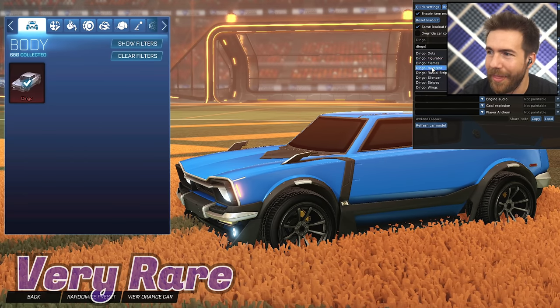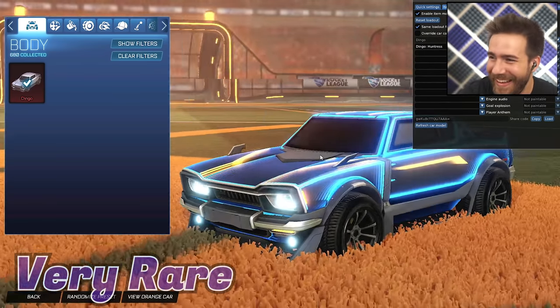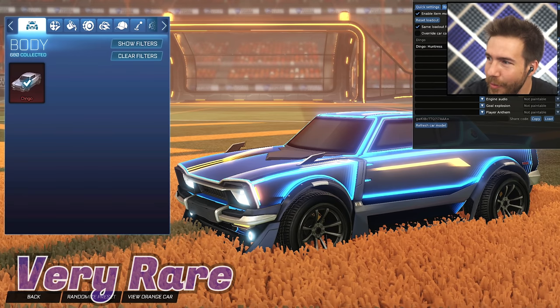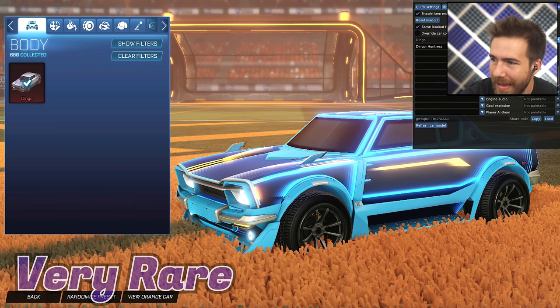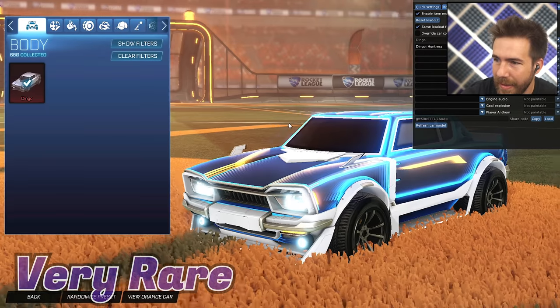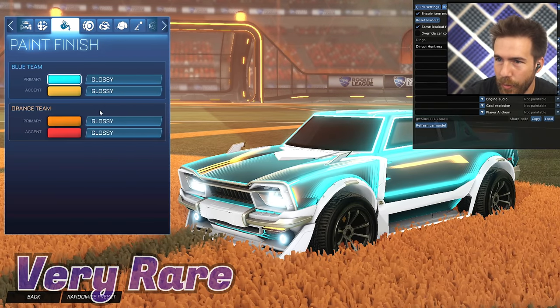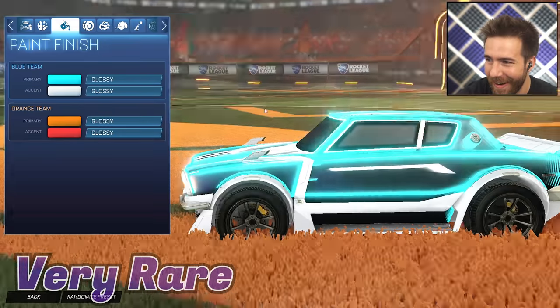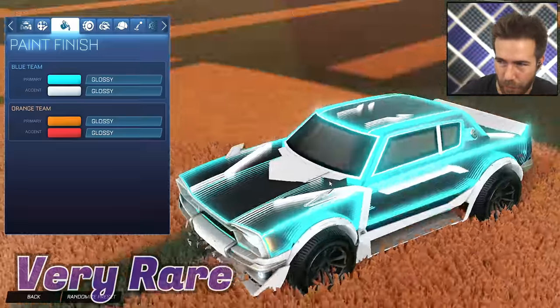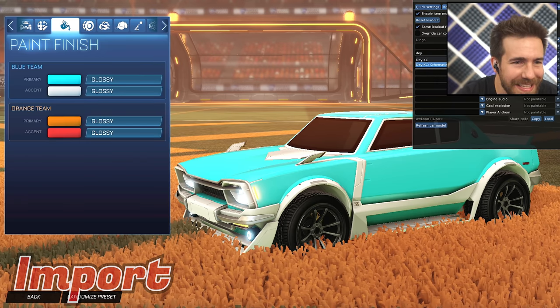Good news for all you Dingo fans — they have the Huntress skin on the Dingo, which actually looks so good. The Dingo can be painted, so you can get it painted in sky blue, or titanium white and really get the colors going. Look at the things you could do with this car — you can make some really cool designs with the Huntress on here.